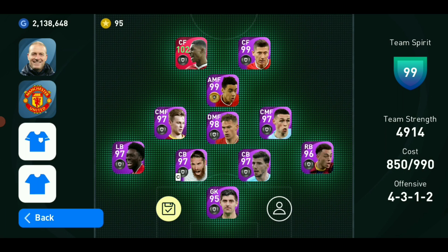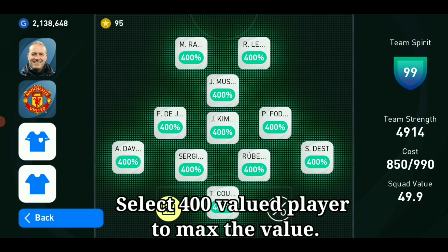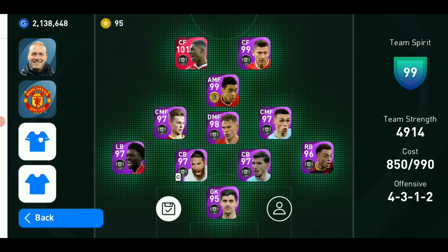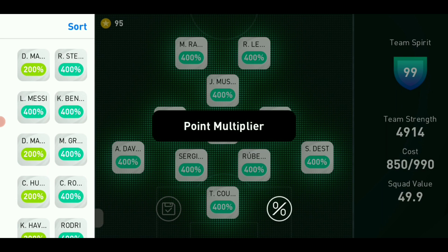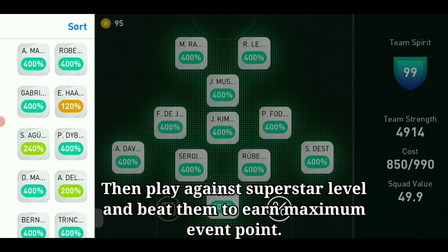Select a 400-valued player to max the value. Then play against superstar level and beat them to earn maximum event points.